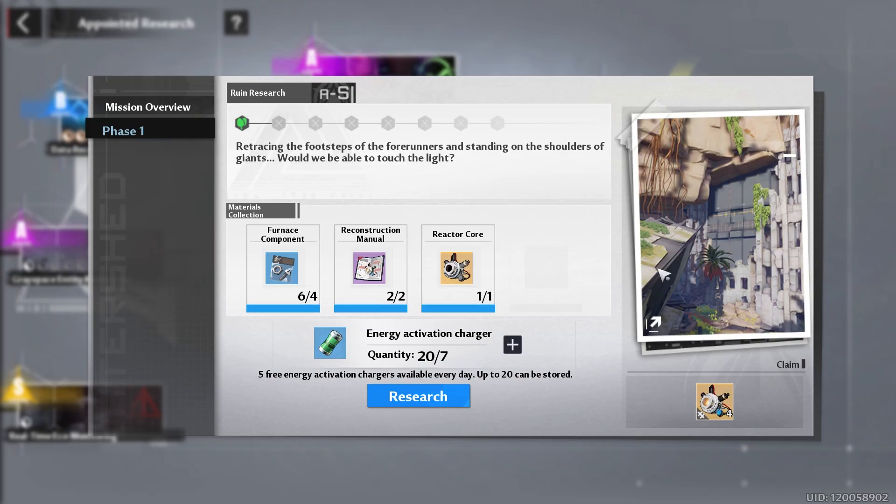Don't forget to do your three security force missions to get those old Vera coins and Mira. Also don't forget about your appointed research — remember you can only hold a grand total of 20 and you get five free energy a day, so make sure it does not cap.